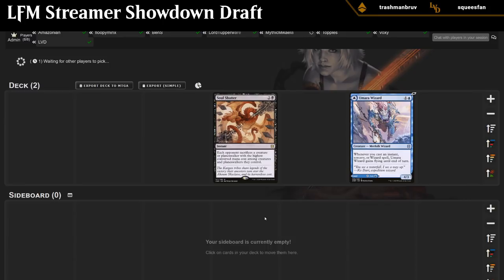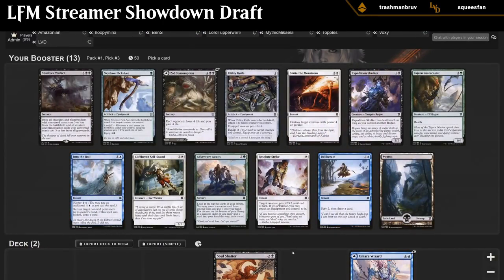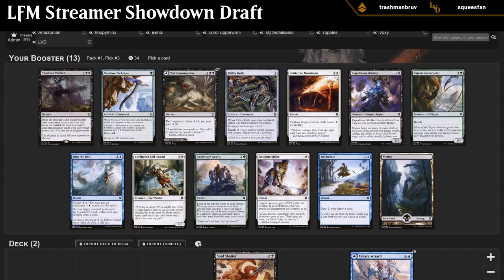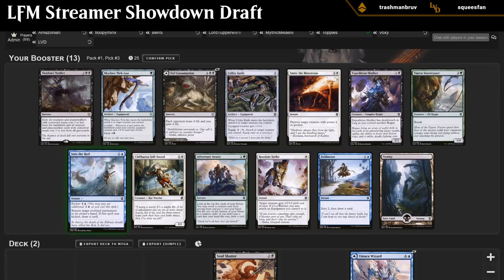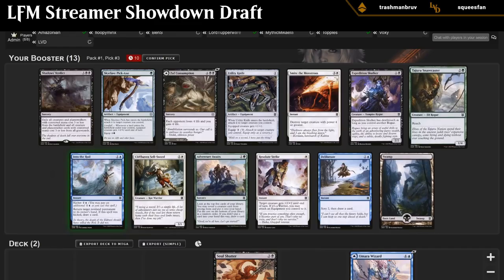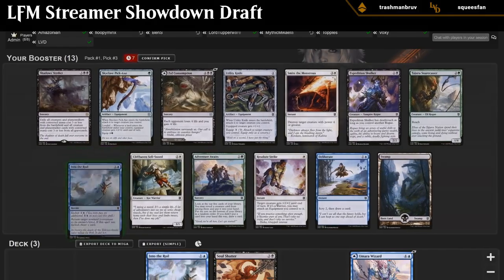We can still potentially splash Soul Shatter, especially if we end up green. There's some good blue and black cards in this pack. I don't think Shadow's Verdict is particularly amazing, although I would maybe play it in a more controlling deck. Soft Consumption is not a good dual-faced card, but I think I'm just taking Into the Roil. Second pack: Umara Wizard. Third pack: Into the Roil. It's probably a good sign for blue. Let's take Into the Roil — we're by no means committed to black, and there's no other color that really jumps out here besides blue.